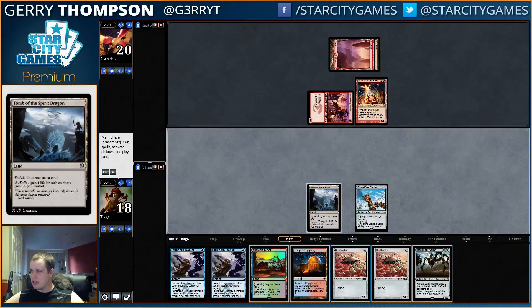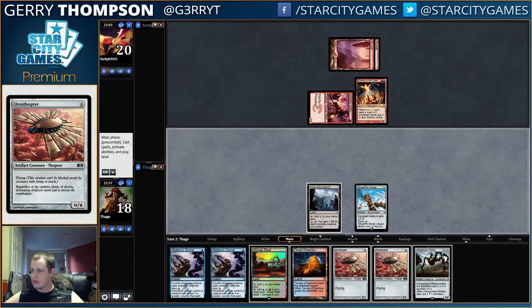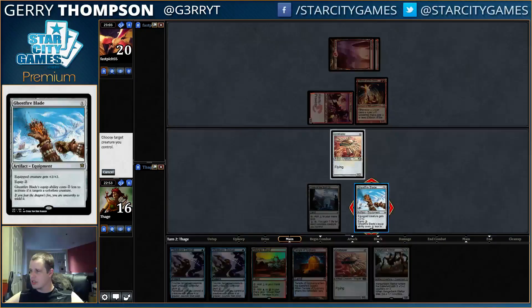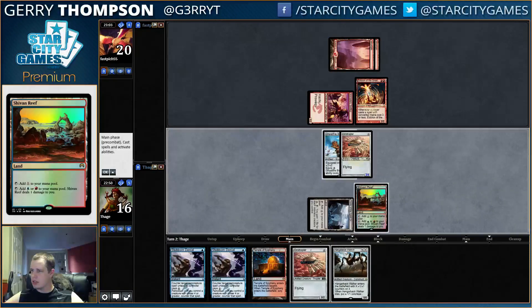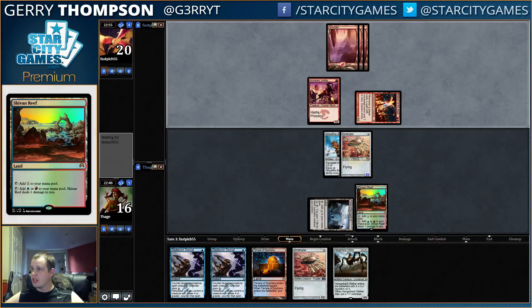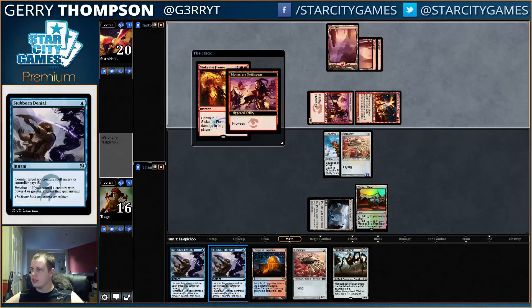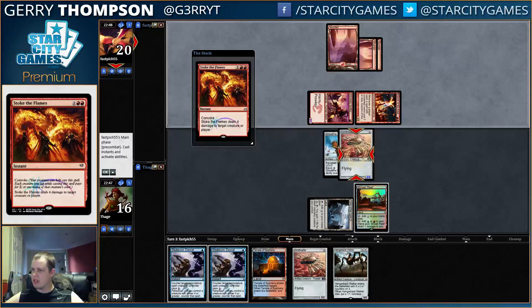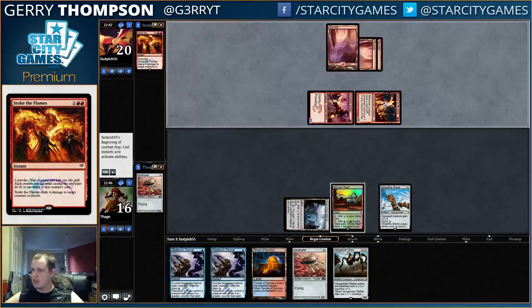Figured it out. Just jammed the Thopters. Hopefully four spike is good — well, three mana, that's probably not going to be the case, but we'll see what happens. Stoke, stoke, stoke — tapping all of your mana, do it. Yeah, oh come on now. You smart. How are you so smart?